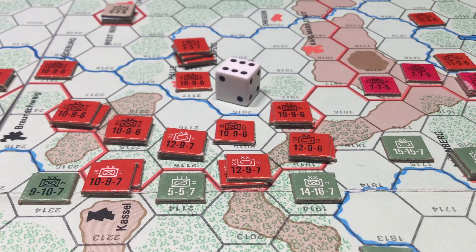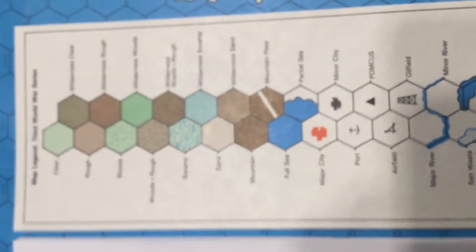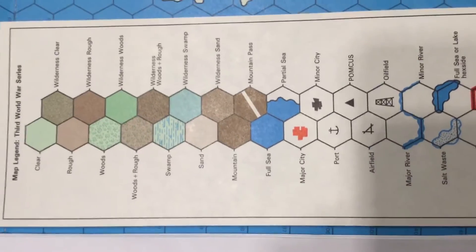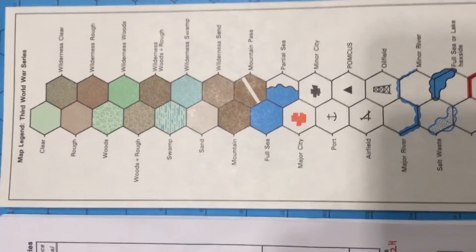A key element of movement are the different terrain types, which are listed in the charts that accompany the rules. You can see here the different varieties of terrain, which are fairly complex. There are terrains that refer to the Middle East, terrains that refer to the Arctic.